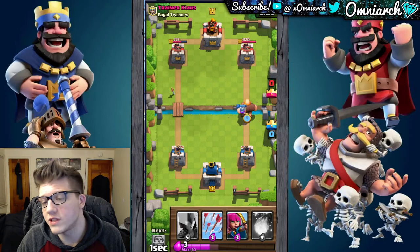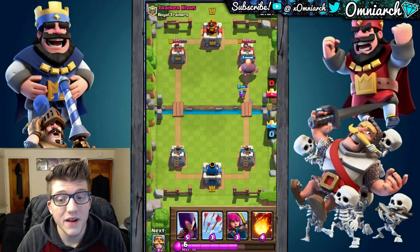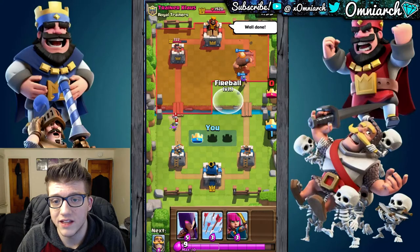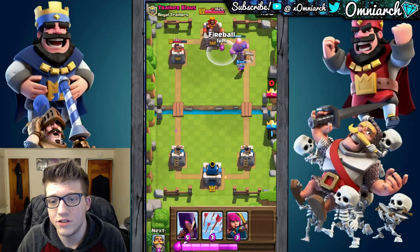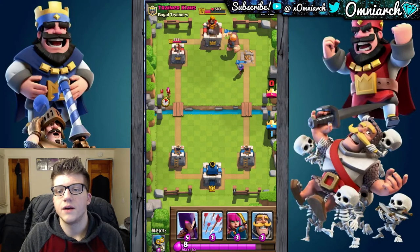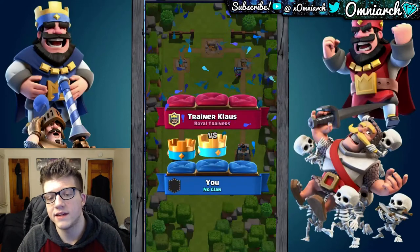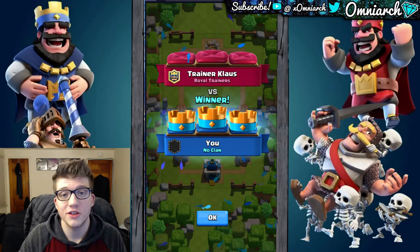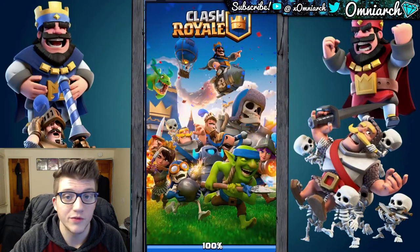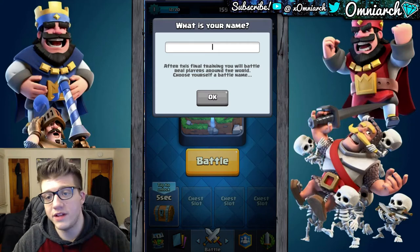The musketeer will not only kill the goblins but also the skeletons, and I'd bet she makes it all the way to the tower because I'm dropping a giant right here. I could have pushed the left side, but there's no point — we've made it all the way to the other tower and dealt even more damage. The elixir is your currency throughout the match — every card, spell, and building costs elixir to use. You basically want to use your elixir as efficiently as possible to counter your opponent, so you have the most value and can deal more damage.